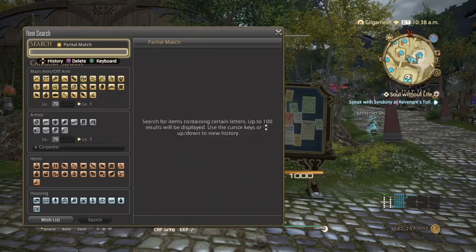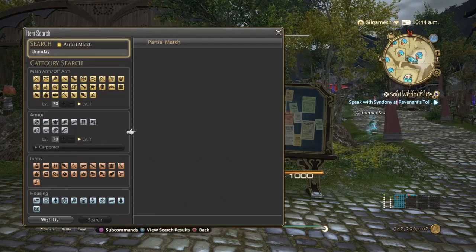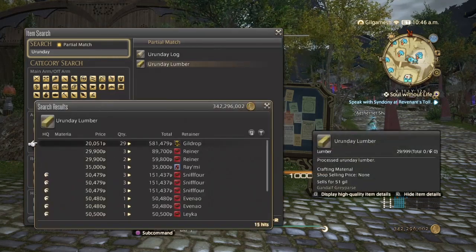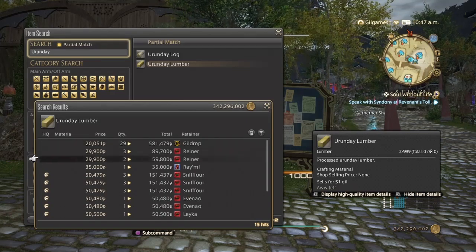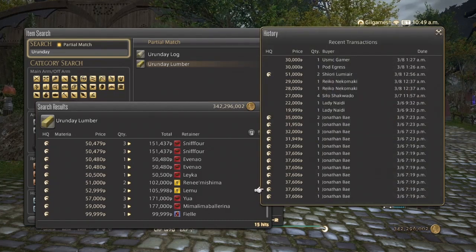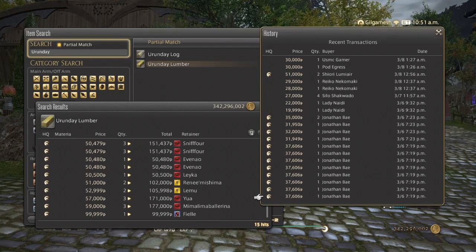And now for end game crafting — the Uriande. These are used for end game gear and stuff. Normal quality from 20,000, tending to high quality around 50,000. It looks like somebody bought off all the cheap ones, but as you can see, you want to sell high quality over normal quality because people will pay for them, and they've been selling great for the past three days.